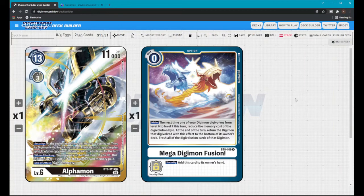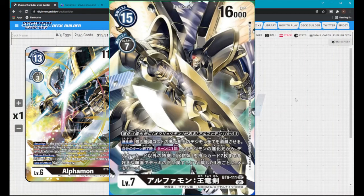You have Crimson Gallantmon coming out, you have Beelzemon level 7 — I believe a Burst Mode — and potentially all these new burst modes coming out. What about when ShineGreymon Burst Mode or MegaGargomon comes out? All these cards are going to be level 7. It really does make sense why they chose to ban Mega Digimon Fusion. Beautiful card — Alphamon Oryuken.